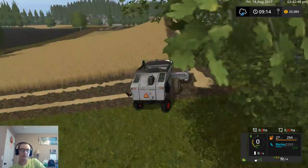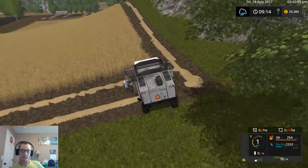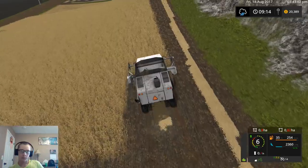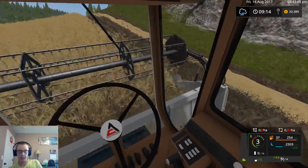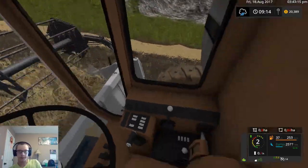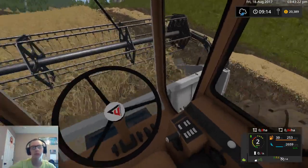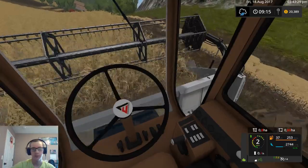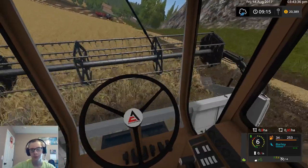Alright, time to chug on up the hill again. We'll do some in-cab combining here for a little bit. Really slowing down already. The cab on this actually isn't too bad - this definitely seems like a really, really small cab though. I can only imagine what it would be like to run this thing, it must be kind of tight. Then again, it probably is maybe a little bit out of proportion compared to real life as well. It was made by Polygonis, so I'd assume it was made to scale, but you never know.